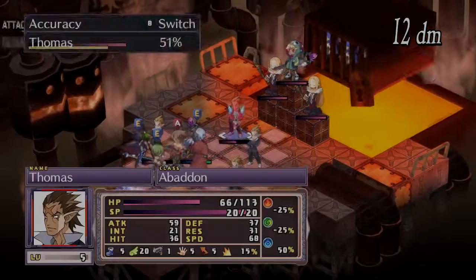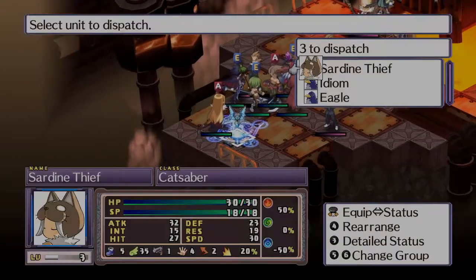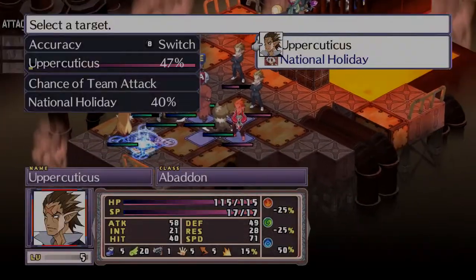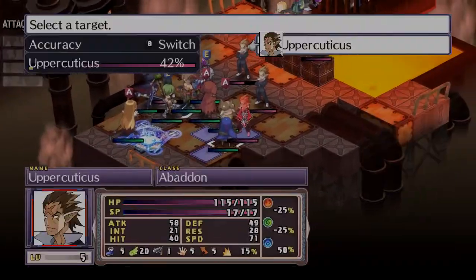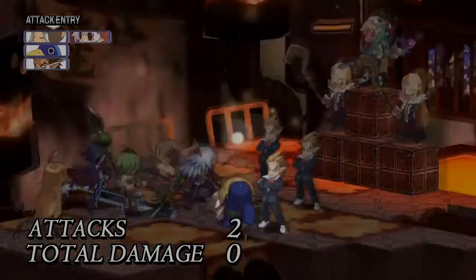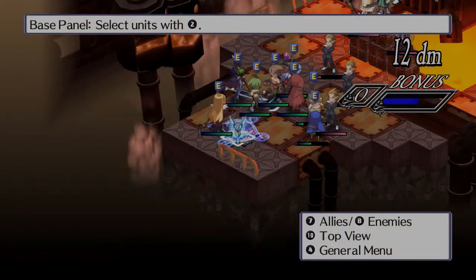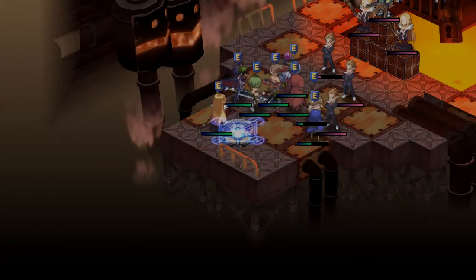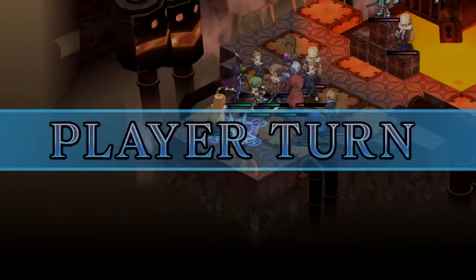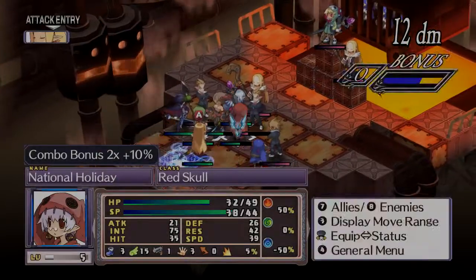Storage was also increased: the warehouse was bumped from 512 to 999 and normal storage from 32 to 64. Also, the player can now reposition a character within their movement range without having to cancel their current action. For example, if you move a warrior all the way to the right and then change your mind, you can just press move again and move them wherever you want — without canceling first.